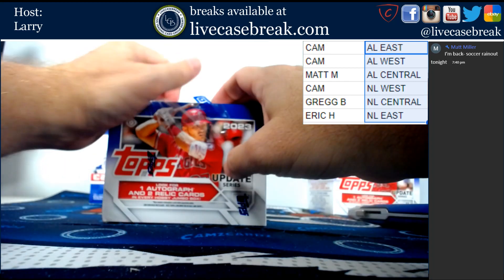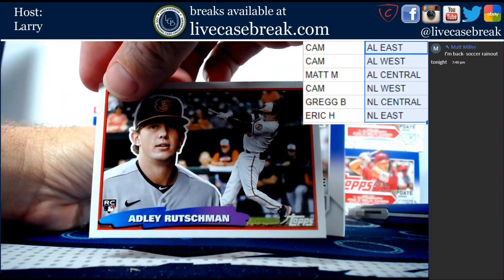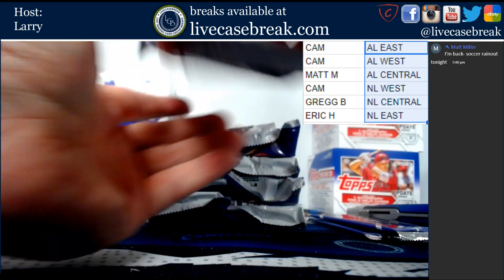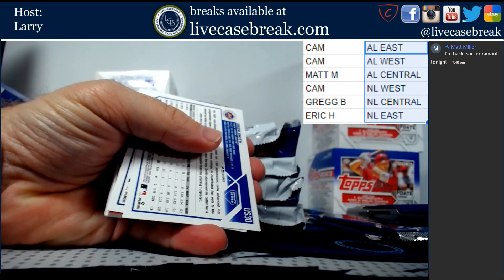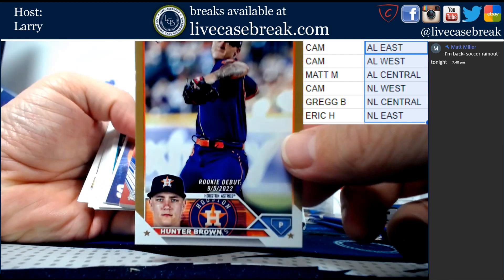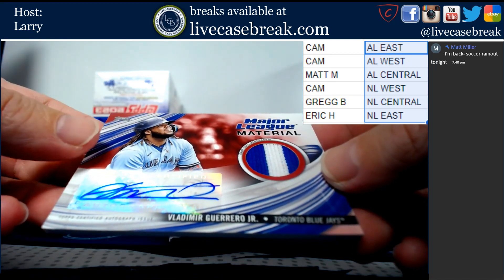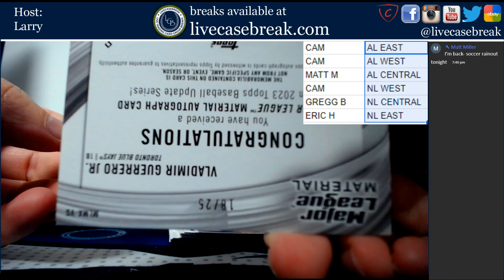Second half of the case. Drew Smith foil. Out of 2023, we got an auto relic this time - look at this, Hunter Brown. And then check this out - this is Vlad Guerrero auto relic. Certified autograph, game-used patch. Is it numbered? Out of 25. Beautiful card.